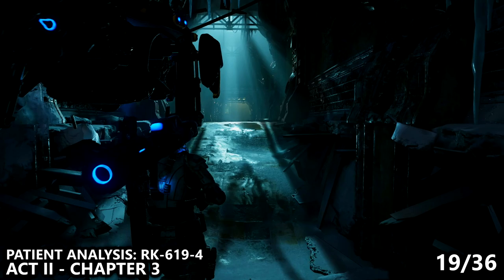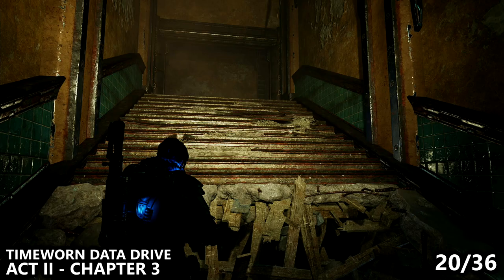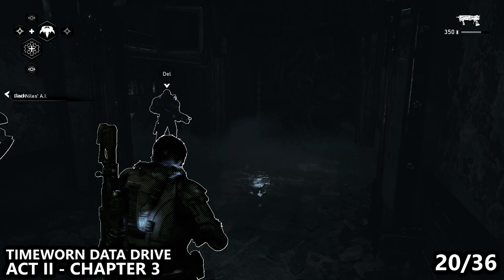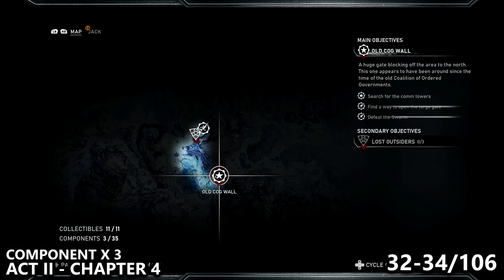You'll then drop down a small ledge into a long and narrow hallway, with a door on the right-hand side that leads to a very optional room. But in this optional room you can find another patient analysis next to the surgery table. You'll then drop down a set of stairs into a new area — the objective is to find some AI. In the narrow room with servers and electronic equipment, on the right-hand side you can find a time-worn data drive before moving on.